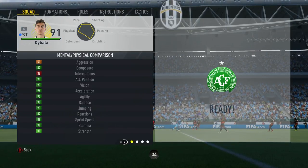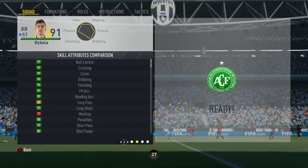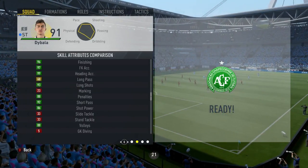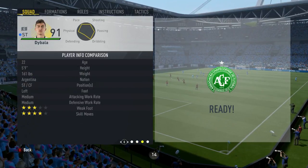Getting into Dybala's in-game stats, the 4 main stats on his card that stand out to me are his 96 finishing, his 97 ball control, his 99 heading accuracy and his 97 free kick accuracy. He has the specialists of dribbler, acrobat and clinical finisher, along with the traits of finesse shots, flair, corner specialist and taking finesse style free kicks.